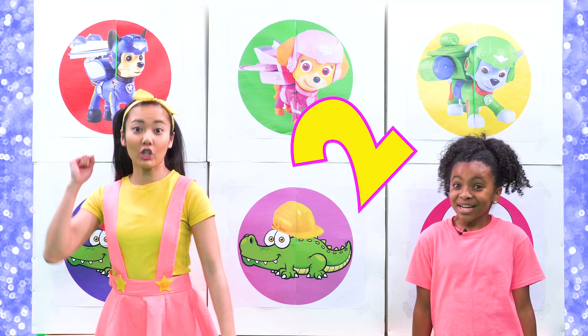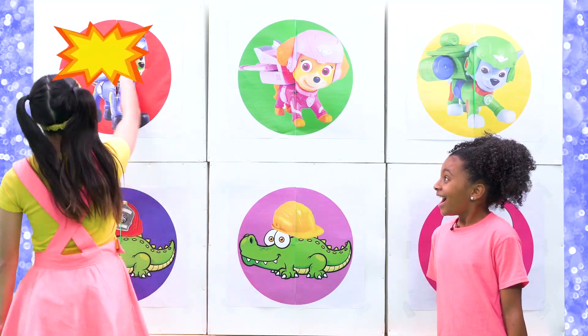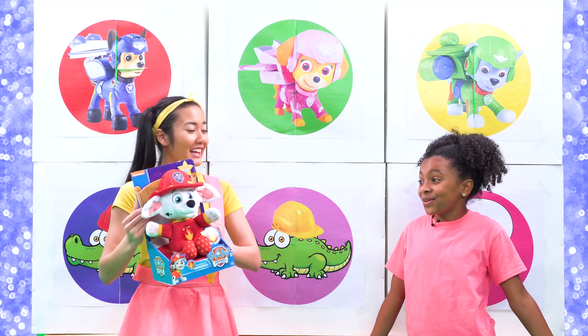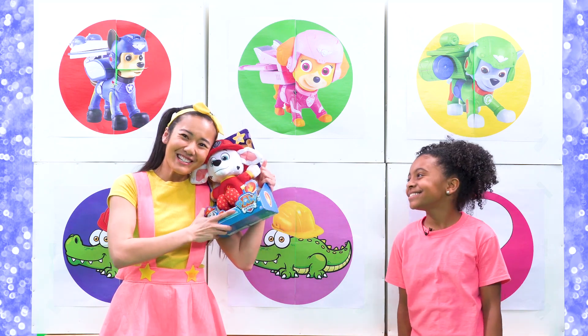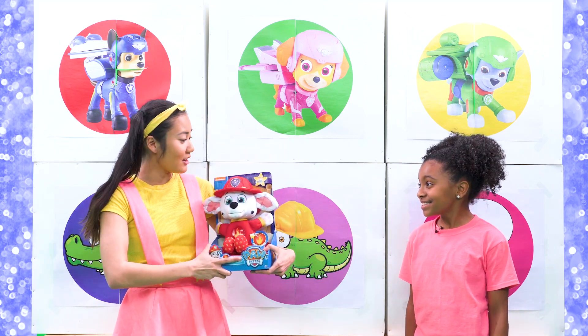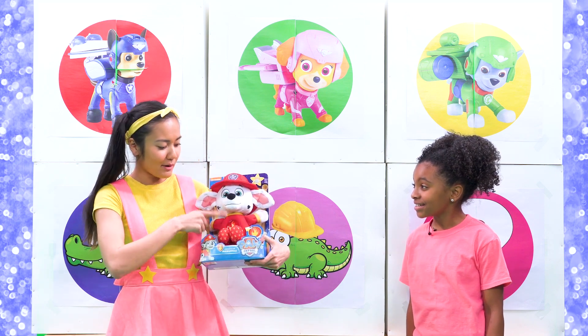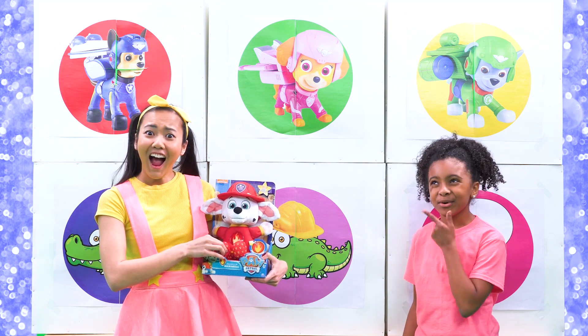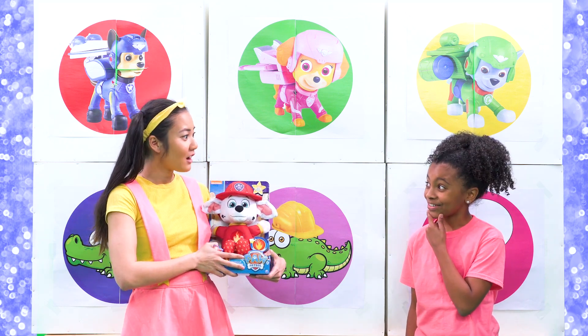Three, two, one! Wow! It's a Marshall plush toy — it's a snuggle up Marshall! He's so cuddly and cute! He has lights and lullabies when you press his belly, and he's even wearing pajamas! I wonder if Marshall dreams about putting out fires!